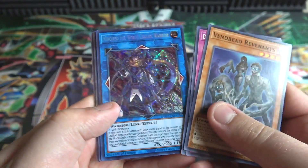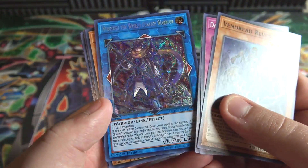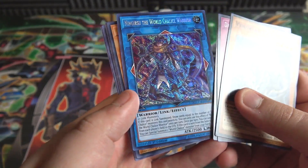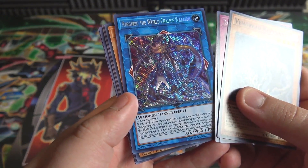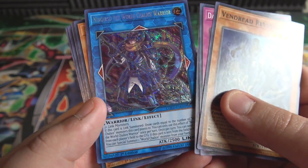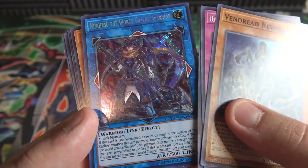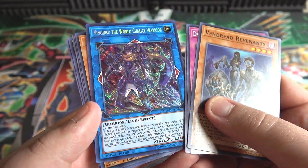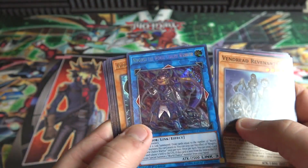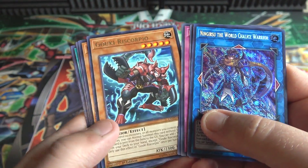We got one of the F.A. cards starting off, and we started with a Secret Rare. For a second I thought it was Firewall Dragon when I saw that, but you know what, very good start to the opening. Nigirsu, the World Chalice Warrior — now that is the way to start an opening. It's been that way in a few of my opening videos lately, where the first pack we open is really good. I think I actually have a playset of these now, and we have Gokia Reese Scorpio. Not bad at all.